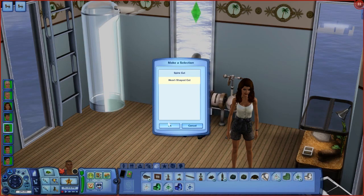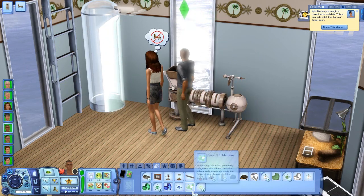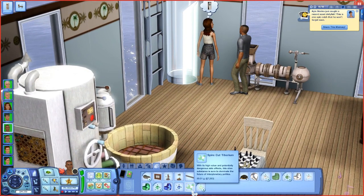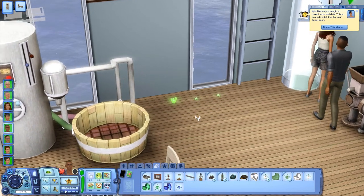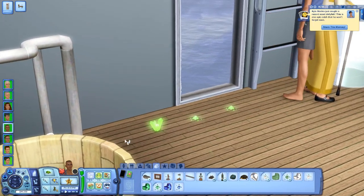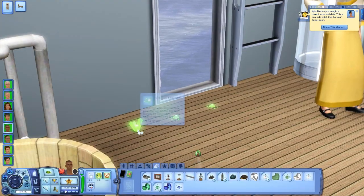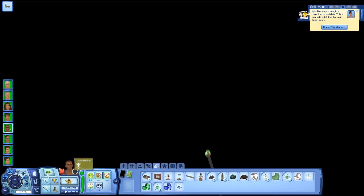Now we have spire cut Tiberium. With its high value and potentially dangerous side effects, this alien substance is sure to dominate the future of interplanetary politics. I believe if you put this on the ground, it grows and you could sell it for more. Right now it's worth $7,383, but it will be worth much more. So this is a great way to make some simoleons.